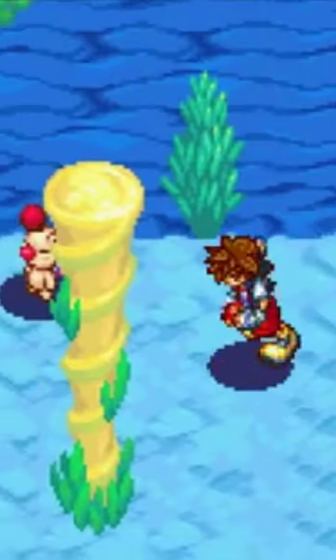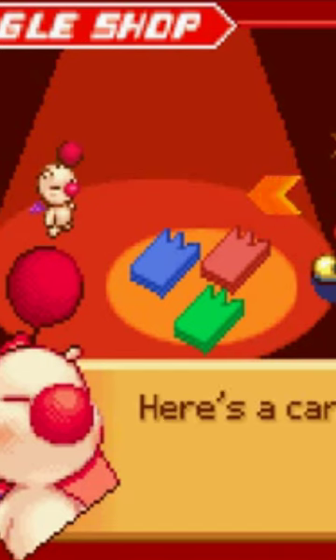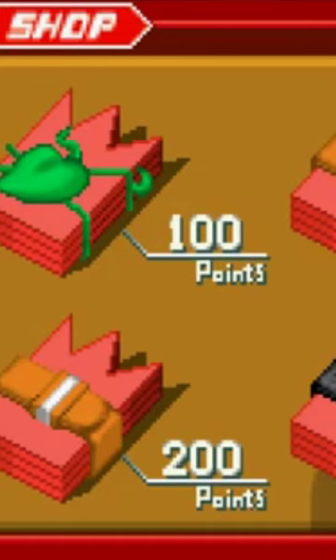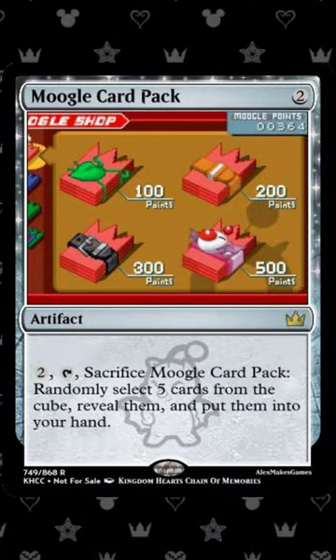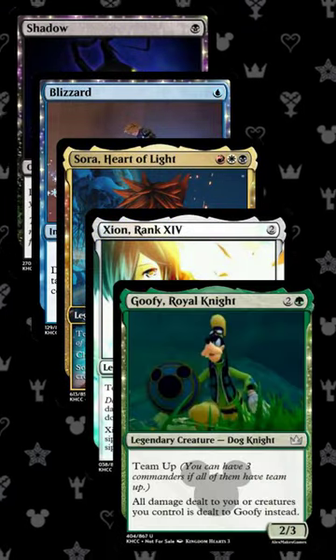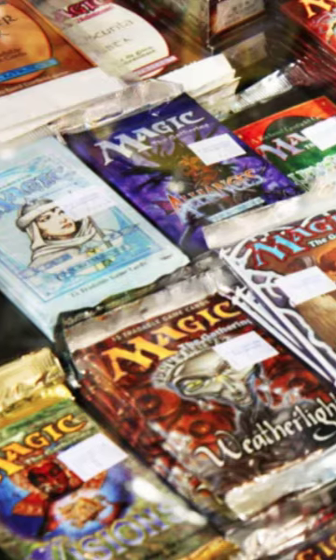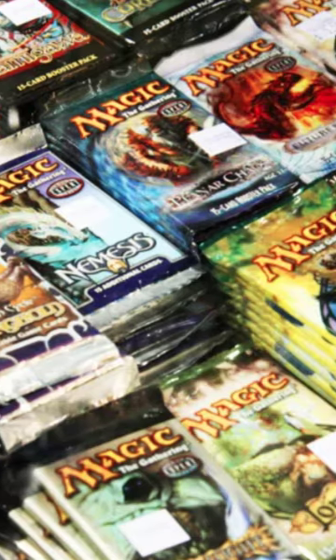In Kingdom Hearts Chain of Memories, you could find Moogles in certain rooms, but instead of selling you items individually, they would sell you booster packs. Moogle Card Pack costs 2 mana for an artifact that you can pay to tap and sacrifice to randomly choose 5 cards from the undrafted cards in the cube and add them directly to your hand. You literally get to crack a pack in the middle of a game.